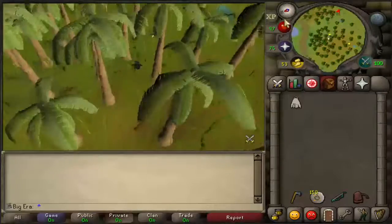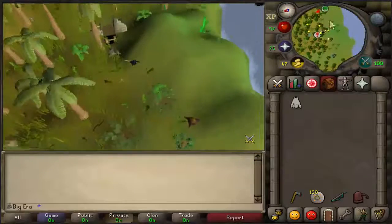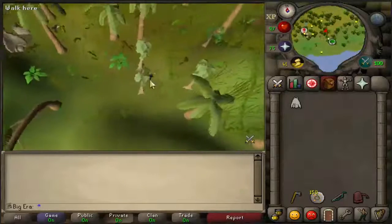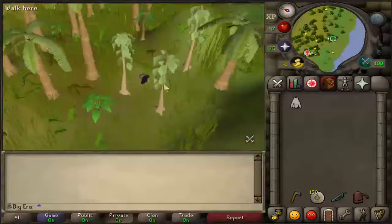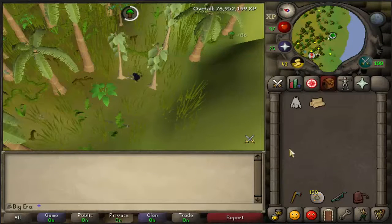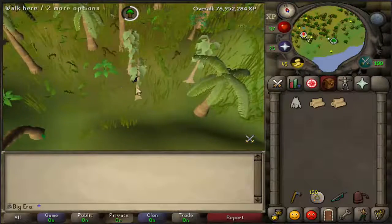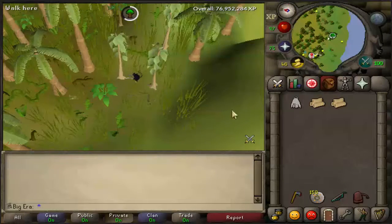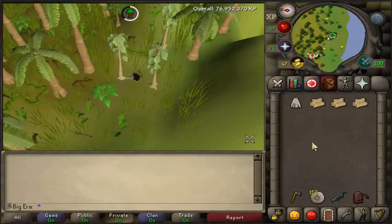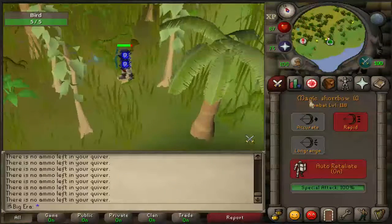It is pretty easy, but at first it might take you a little bit of time just to figure out how to do it — it is really click intensive, but you'll figure it out. So you just come here and basically what you want to do now is just chop trees for about 10 minutes, so the snakes and everything else won't aggro on you when you take off the Grimy herb. I'll come back when I'm un-aggroed.